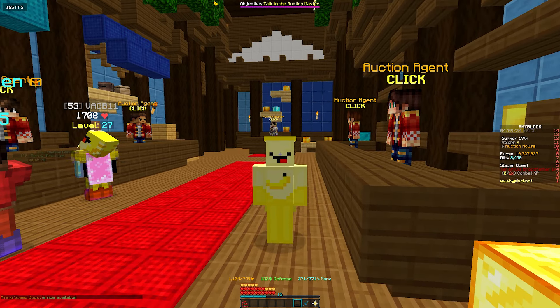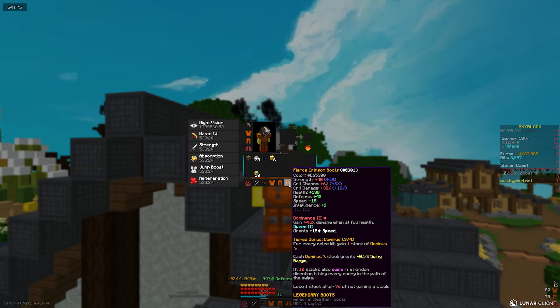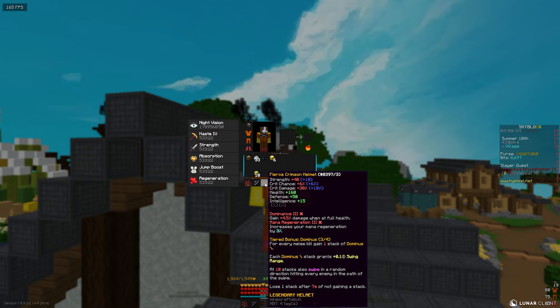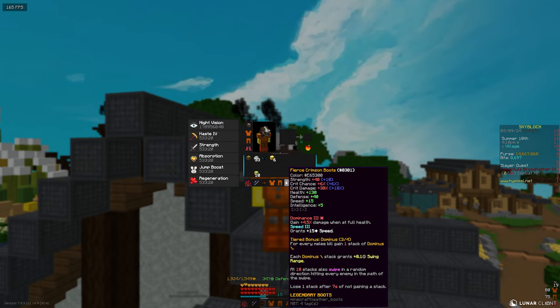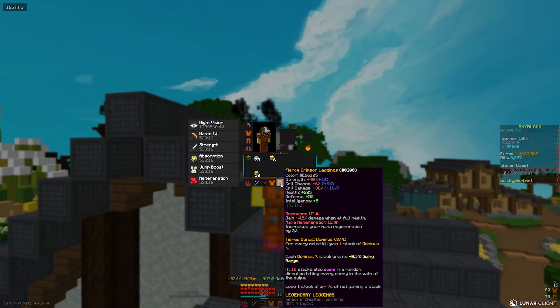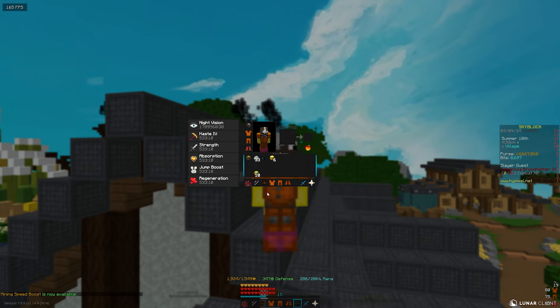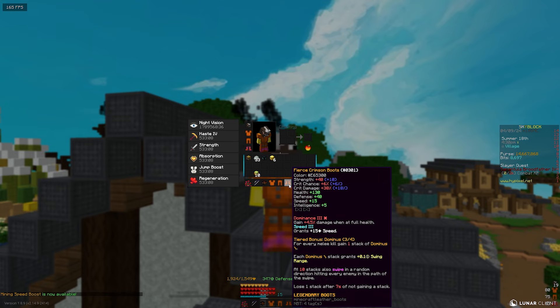I'm still going to buy the armor set because I'm only about a thousand reputation away from the requirement. So right now we have the full crimson armor set here with Dominance on every piece. It probably only cost me around about 4 million coins max — most pieces weren't even over a million coins, though the leggings were a bit expensive because sometimes the attributes just aren't there. There are still a lot more upgrades to make to this set, so stick around because it's about to get a lot stronger for a lot cheaper.